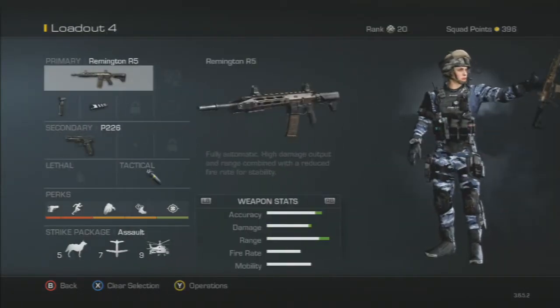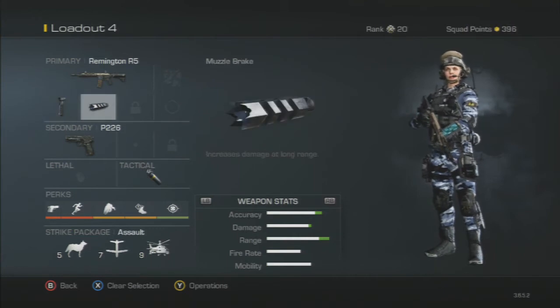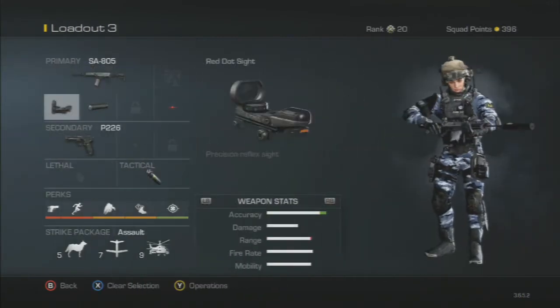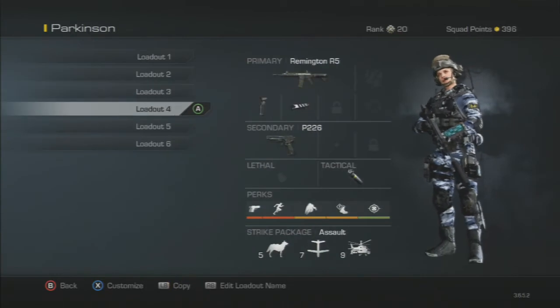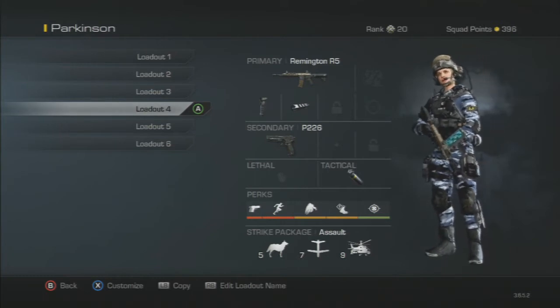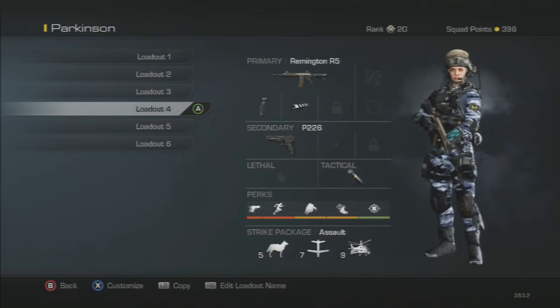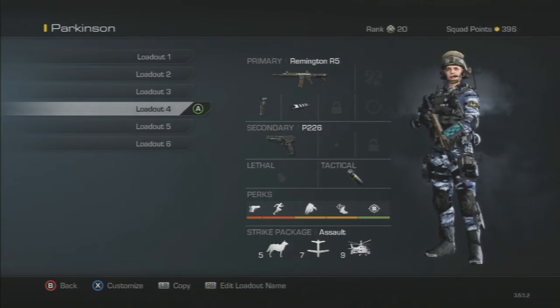Today we're going to be looking at the Remington R5, and it's a pretty decent gun, I'm not going to lie. I use the foregrip and muzzle brake — if you like the sight, use this guys; if you don't, change the muzzle brake to the red dot sight. In my last set up, the SA, if you like the sight, change that to an extended mag because it does help — from a 30 mag to a 45 mag is a big difference, you know what I mean. It's around 10 to 15 bullets per kill if you get decent accuracy.